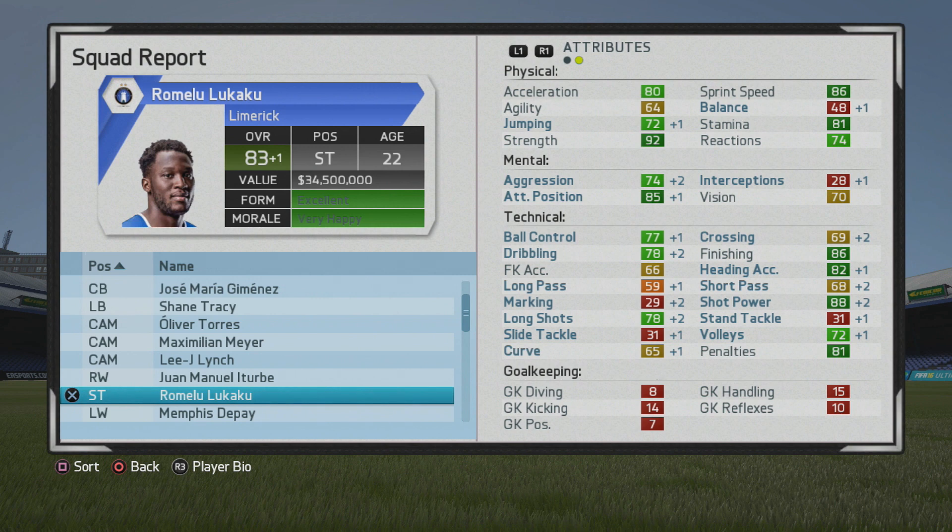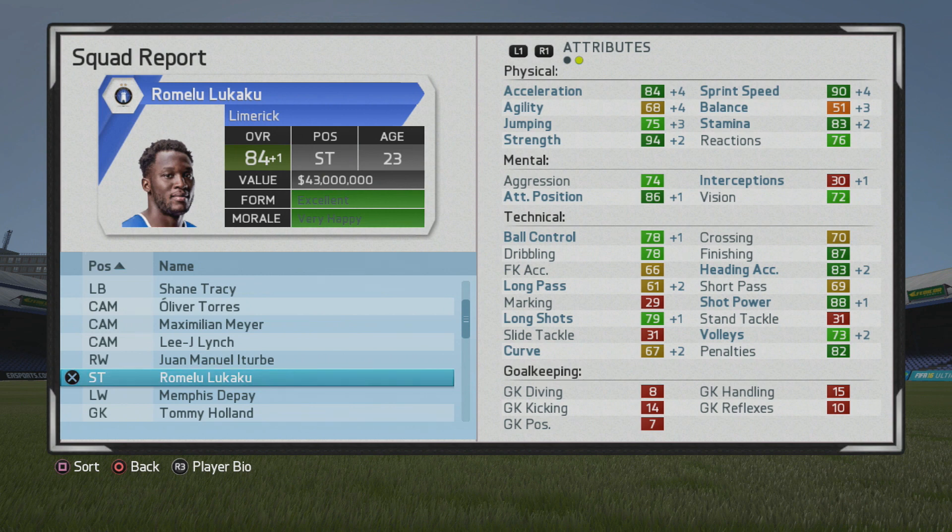You'll see him move up to an 83 overall at the end of year 1, with most notably some boosts in attacking positioning and aggression, as well as some other areas such as heading accuracy now in the dark green.